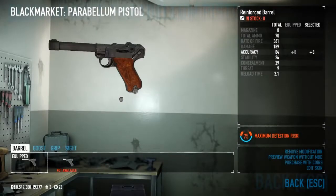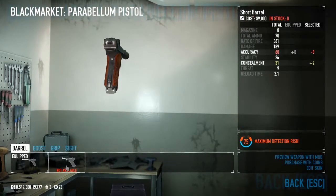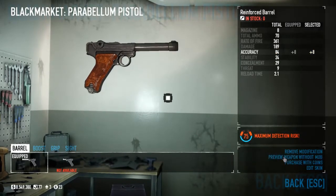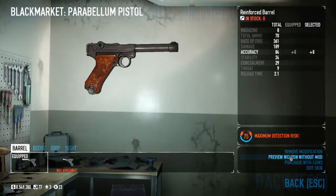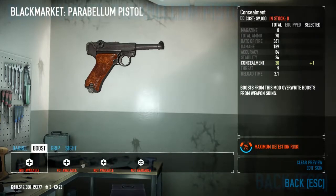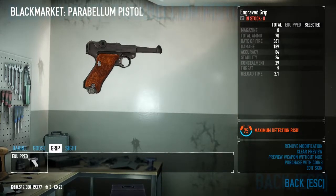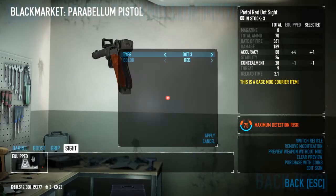Next one is the Parabellum Pistol, which you can see here. It comes with the short barrel, which we can preview here, and preview with the reinforced barrel, and preview as normal. You can add boosts, an engraved grip which you can kind of see here, and a pistol red dot sight — whatever.